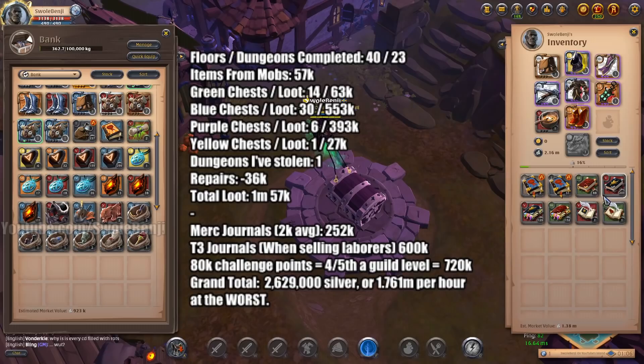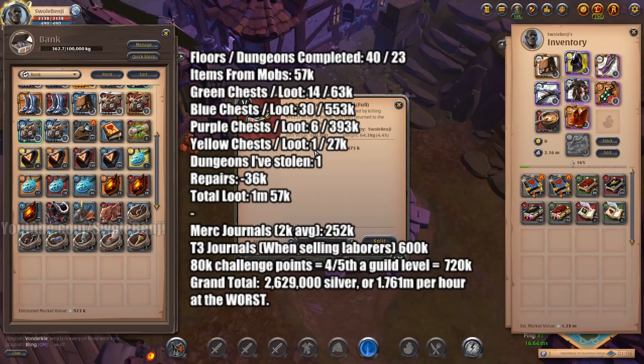Now let me go over the journals. Mercenary journals filled — 126 of these bad boys — and they average around a little more than 2,000 each, but I round down. Every item value on screen I have rounded down, and on repairs I rounded up, so it's against our favor. I'm gonna round down on the value of these mercenary journals and say they're worth 2,000 each. So 126 mercenary journals at 2,000 each is 252 additional thousand that I will be earning per day, and I actually have more mercenaries than 126.